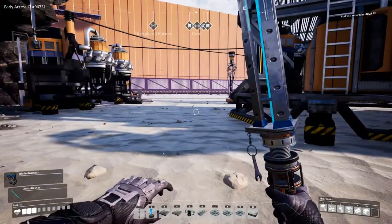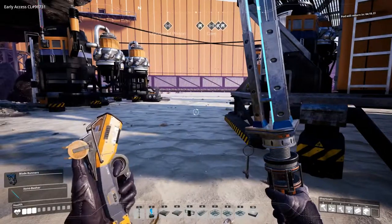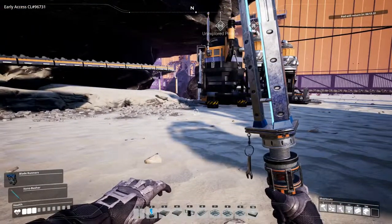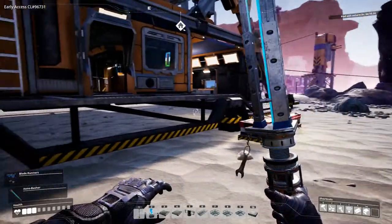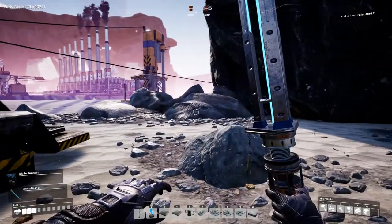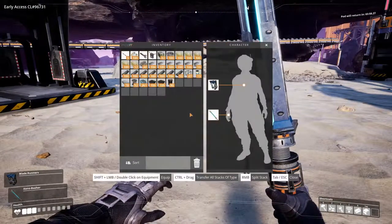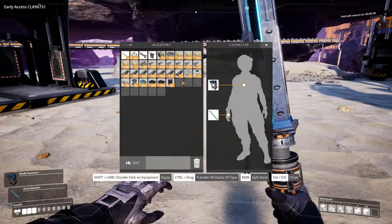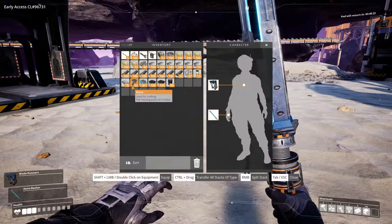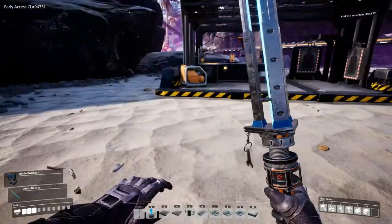There we go. And I guess now it's time to scan for some oil and go see where that is. Wow — it's a long way away. A thousand meters that way. Okay, a thousand meters to the south. So let's just make sure that we have everything we need to go exploring. I think we do. So let's go exploring.